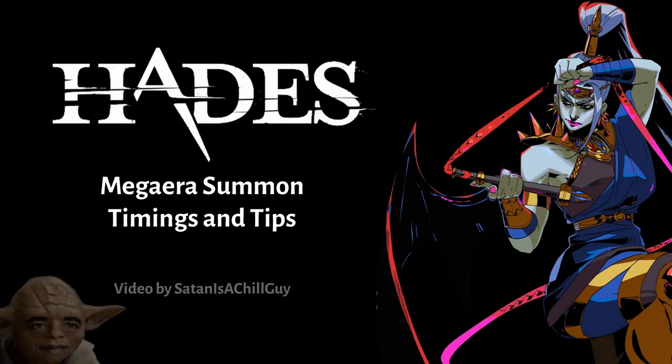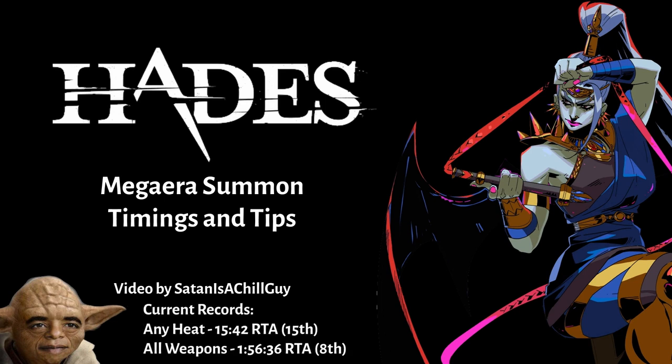Hey, what's up? My name is Satan is a Chill Guy. You can call me Austin, Satan, Chill, whatever you prefer, and I'm a Hades speedrunner. In this video today, I intend to show you all of the neat little things you can do with Meg in order to speed up mini-bosses and some boss fights.